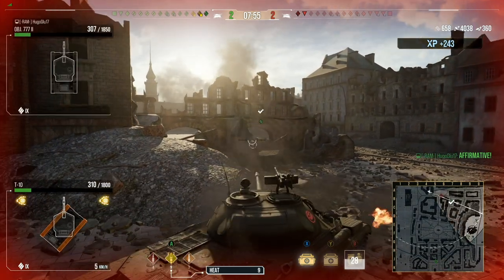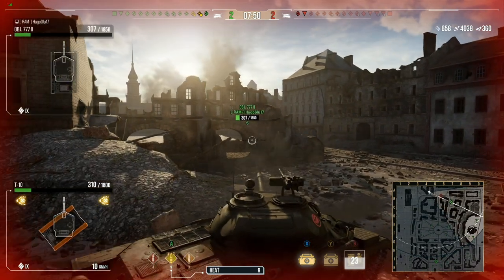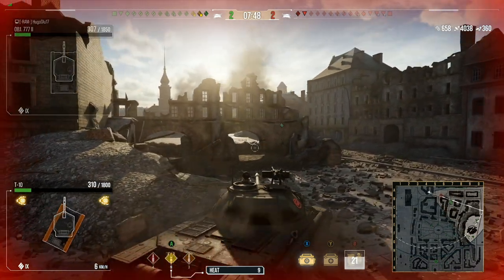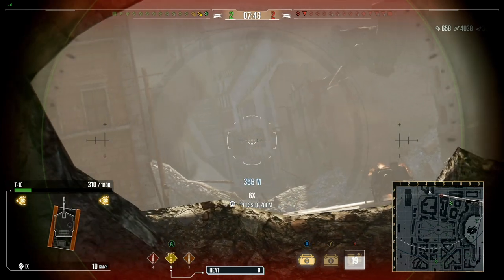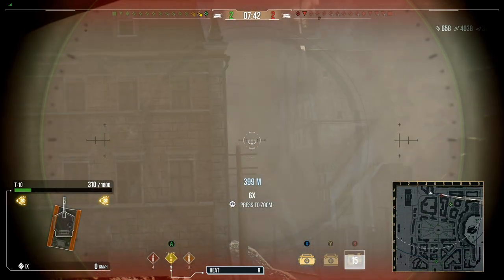We're in a 2v2 situation. I'm down to 310 hit points, and the 777 is down to 307. The 777 had a really good play in his 2-on-1, and me taking down the ISU-152 helped him out just a little bit more.